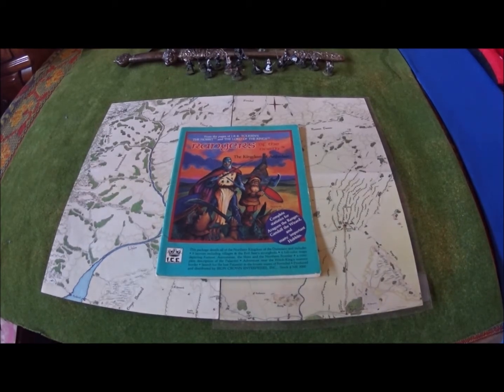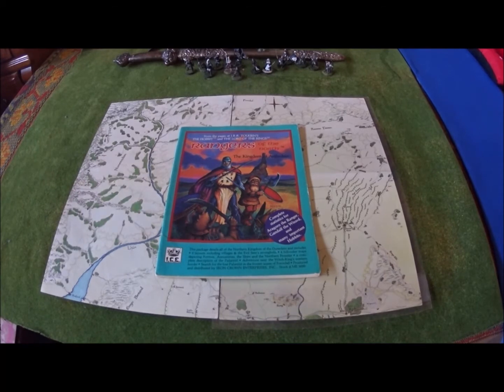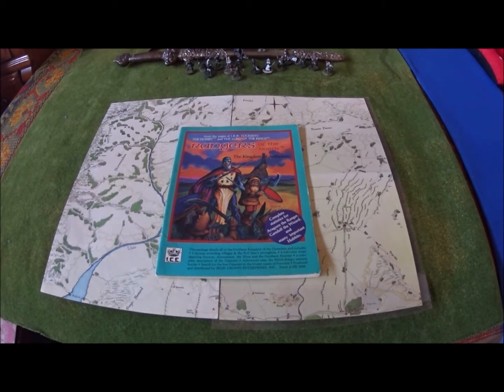Basically what this includes: nine layouts including villages and an evil seer stronghold. You get four colored maps depicting Fornost, Annuminas, the Shire, and the Northern Frontier. You get the complete description of a palantir and how it works. And you get to adventure near the Witch King's western border, search for the lost palantiri in the frozen waste of Foroshell. That's not a bad introduction to the game.